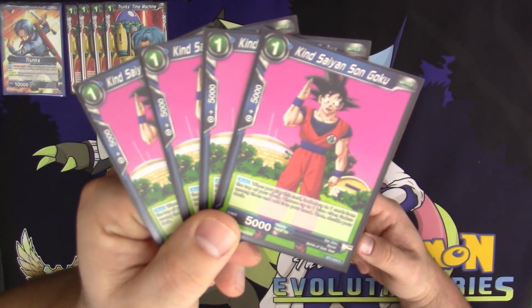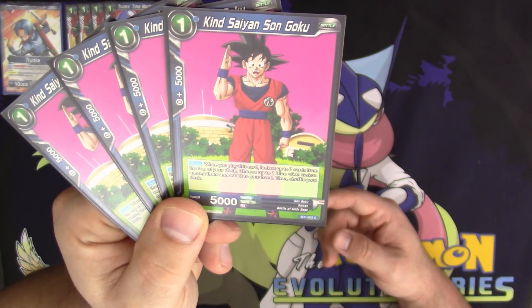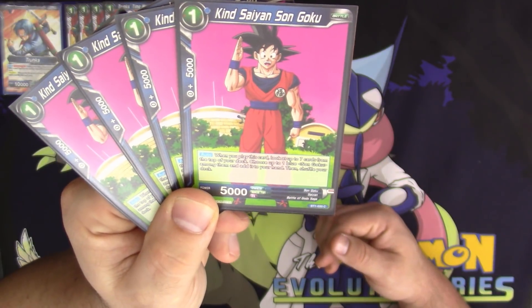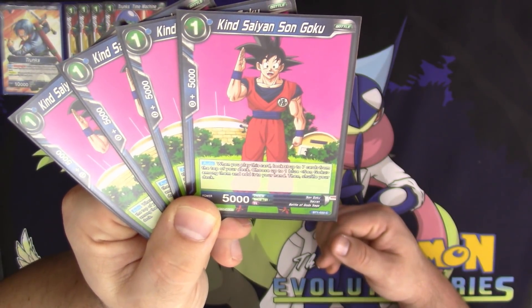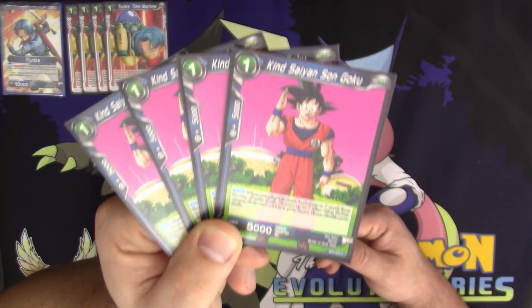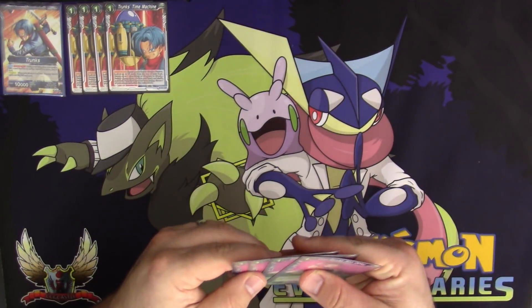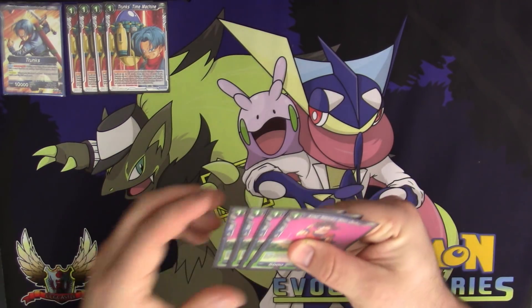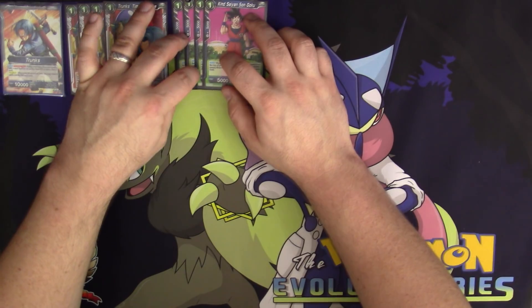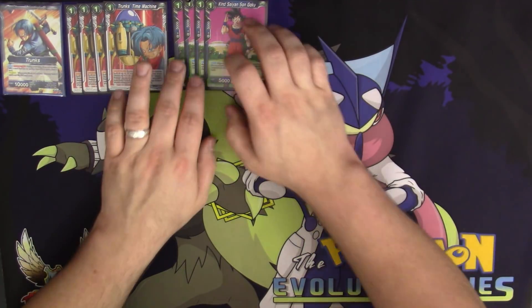We have four copies of the one-drop Kind Saiyan Son Goku. It's got a really good auto: when you play this card, look at up to seven cards from the top of your deck, choose up to one blue Son Goku among them, add it to your hand, and shuffle your deck. Kind Saiyan Son Goku searches out other Gokus that are blue, and you can combo for free with it for 5,000 as well — so even if it sits in the battle spot for a long time, you can combo with it later on.